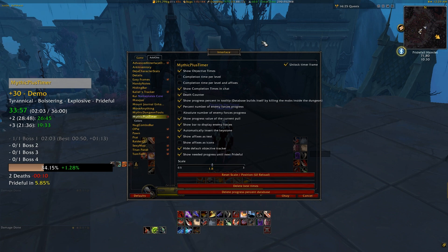Some of these options are simple and anticipated things, like showing the objective time which shows how long it took you in the dungeon run to defeat each boss and how long it took to reach the required trash count. For more exact timers, you can have it show your best scored completion time and will only pair it against keys of the same level. So for example, it would store all completion times from all plus 10 Halls of Atonements that you've done and compare them when giving you your best completion. You can also have it do it by the level and affixes of the key if you want, but this seems really arbitrary to me personally.